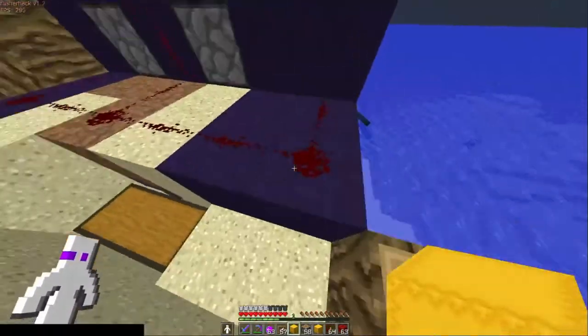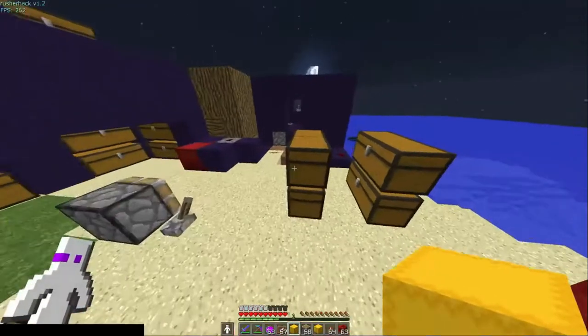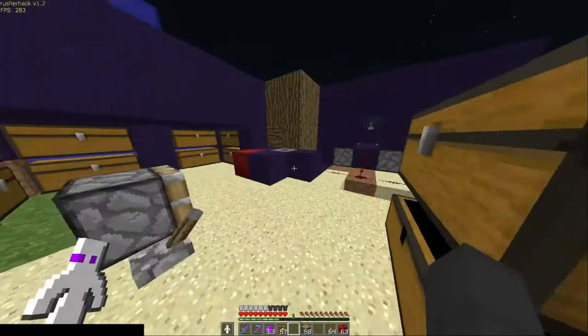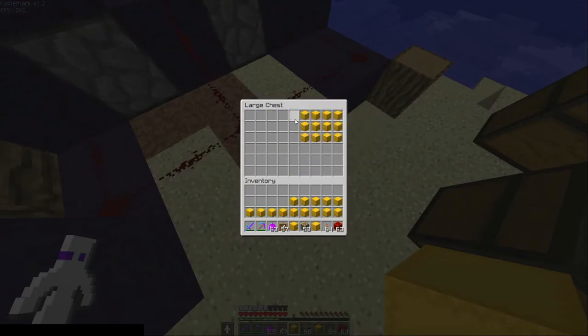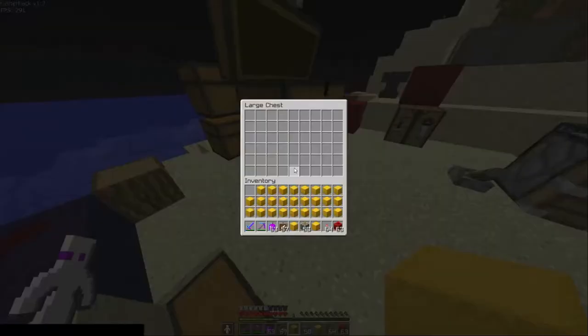That is basically the dupe. You probably want an empty inventory so you can unload to the double chest quickly, because if you have a full inventory it'll be slower — you'll have to grab kits two at a time from the chests. It's just inconvenient, so have a big empty inventory like I've got.